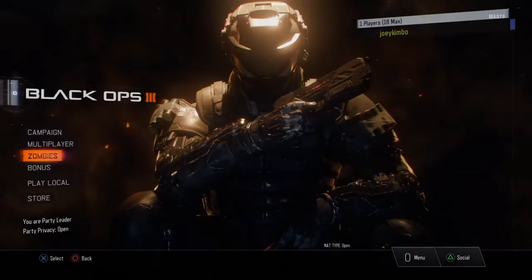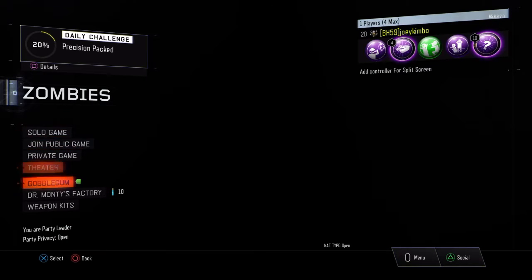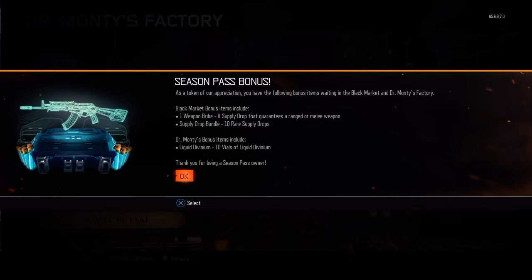Today we've got an update for Black Ops 3 and in that update we got a nice little care package of goodies for the season pass holders. We've got 10 liquid diviniums, 10 supply drops, and a melee or a gun supply drop.